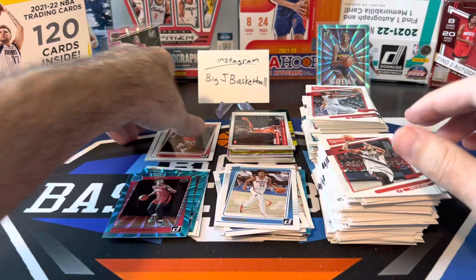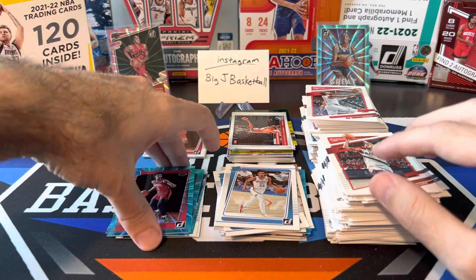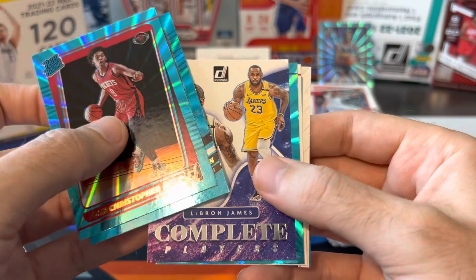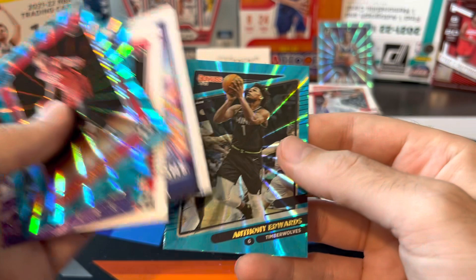So that's going to do it. Let's take a look at our hit stack. The fat packs hit stack is kind of sparse — we got an Iowa base, Cade Cunningham The Rookies — pretty nice — and this was the only rookie laser we pulled. Keon Johnson and Evan Mobley base. So it's pretty easy to say that the mega won this one. If you want 120 cards in Donruss, the mega is probably your better way to go. We got Josh Christopher, a Zion laser, a LeBron complete players. The hit of the break for sure was the teal laser Josh Giddey. We got a Jalen Green base, Mobley insert, and Anthony Edwards laser. The Giddey teal laser — best card of the break. That's going to do it. Stay tuned, we got more stuff coming this week. Thanks for watching and I'll see you all on the next one.